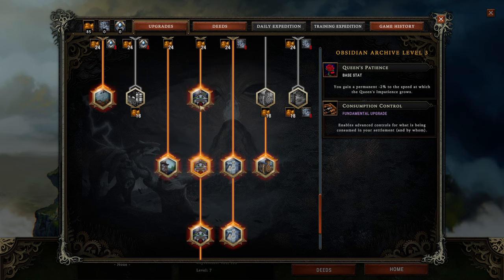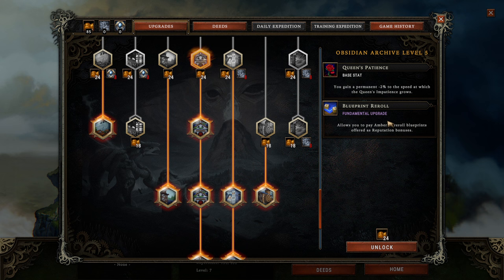The other thing you should always get your hands on as fast as possible are additional choices when drafting blueprints and cornerstones, and additional re-rolls of blueprints and cornerstones. These are tools to make more options, and more options mean more control and more chances to win the game. It's as simple as that.